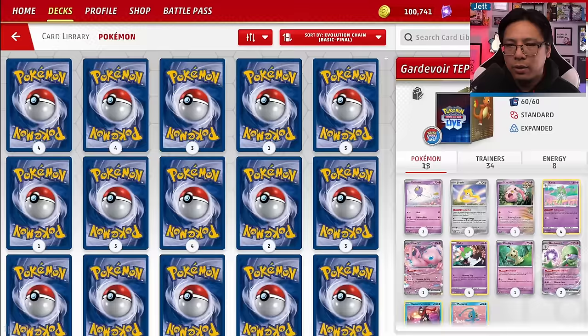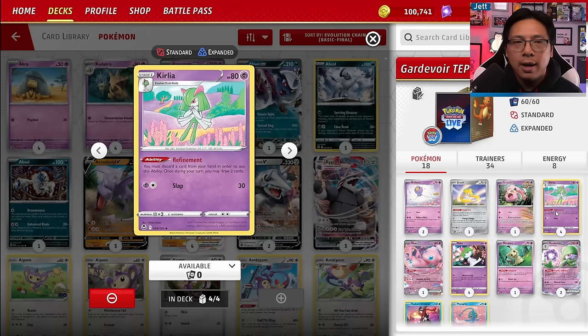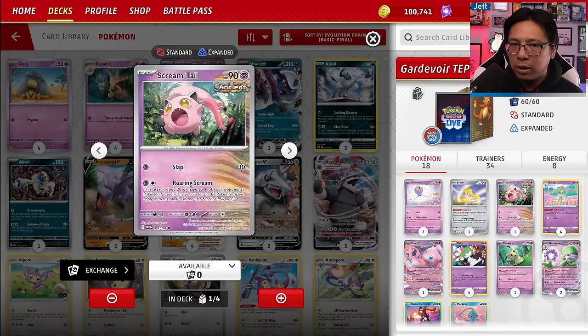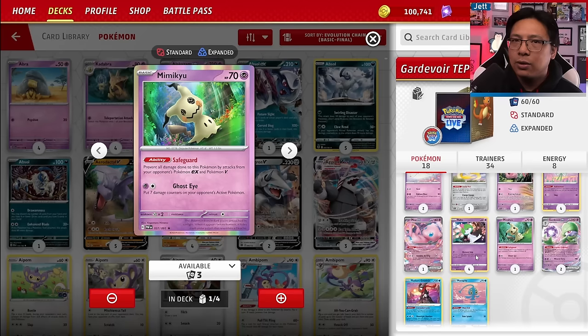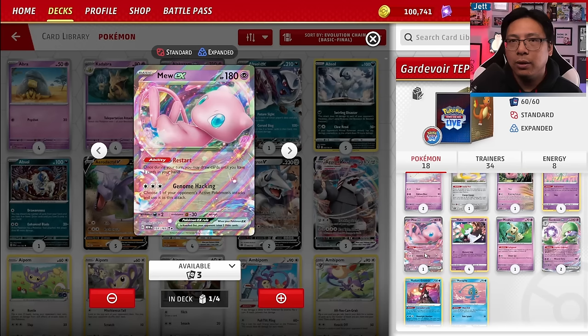General game plan: I like to go second with the deck and ideally stall for time with Mimikyu. You want to go into turn two with two Kirlia rolling and get Gardevoir set up on that second turn, then start swinging with Drifloon or Screamtail. In certain instances you can copy your opponent's attacks with Mew EX for cool plays. The deck is very strong in the current meta — Gardevoir is looking very good, and it may get even better when Twilight Masquerade cards come out.